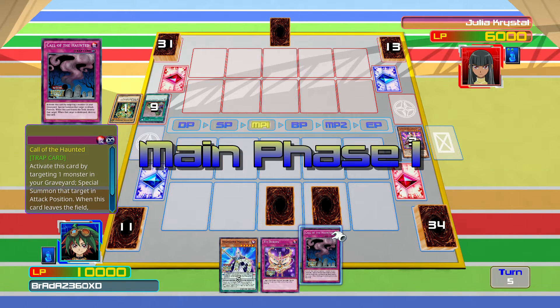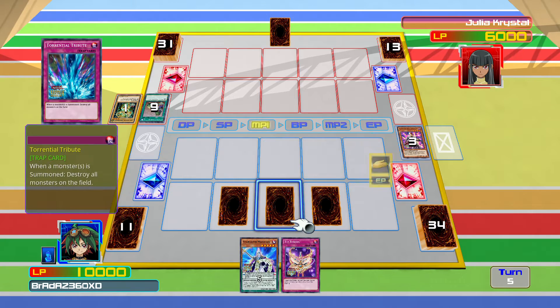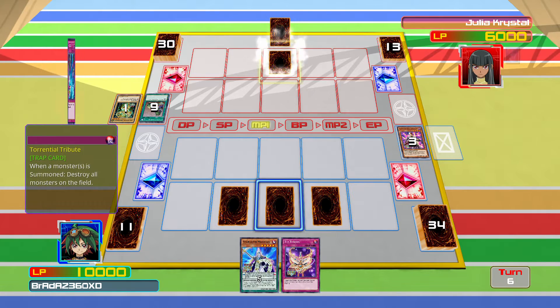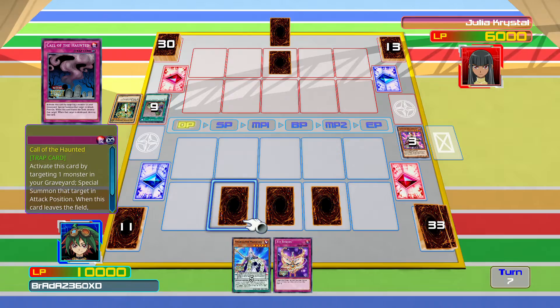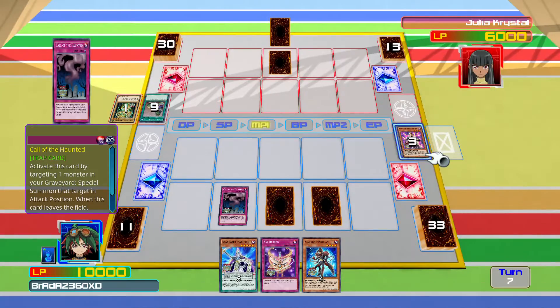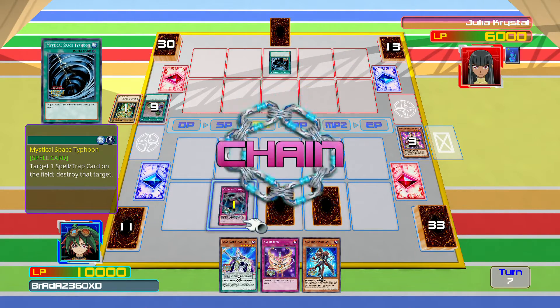Let's see if we get Call of the Haunted — that's very useful. I've got Wire Tap to stop that trap activating, which is good. Gagaga Magician — that's also very good. So let's start by bringing back Kaiku the Ghost Destroyer. MST targets and destroys it.